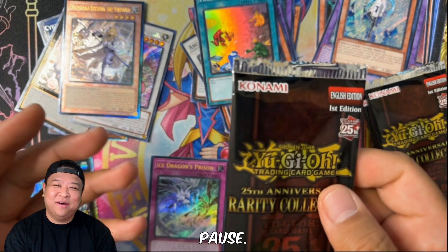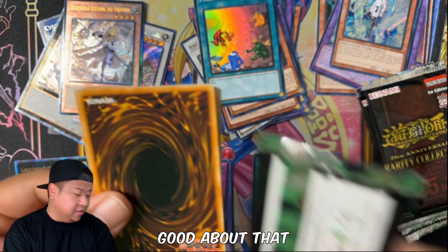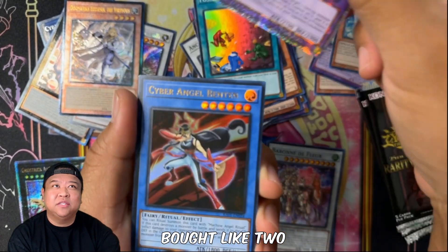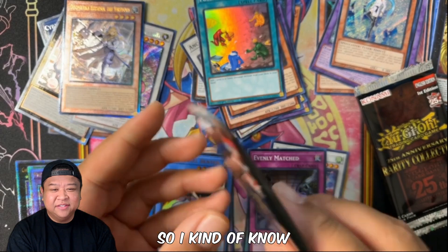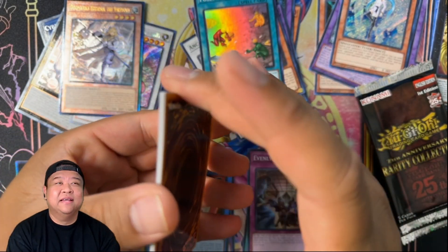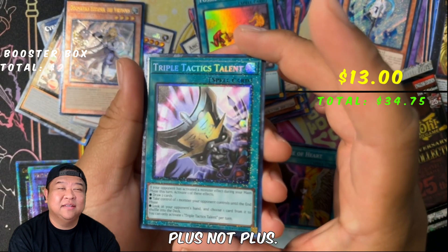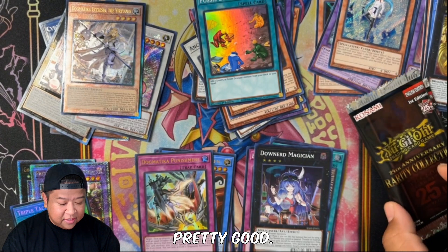They gave me a chance to physically inspect the booster packs, and I felt really good about that. And another Quarter Century — dude! I think somebody had only bought like two or three packs before me, but it goes to show I do have experience opening packs and I know what I'm looking for. If I pull all three Quarter Centuries it would be insane. Oh, a Pot of Prosperity! Wow — Triple Tactics, and a Collector's Rare at that. Wow, I'm doing pretty good!